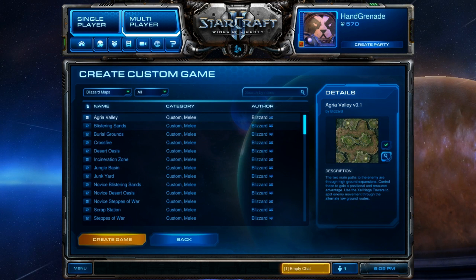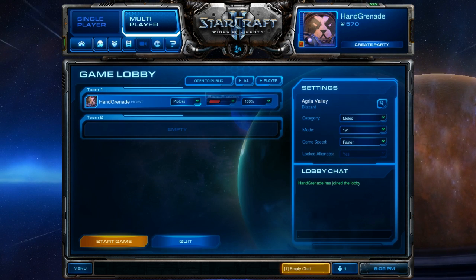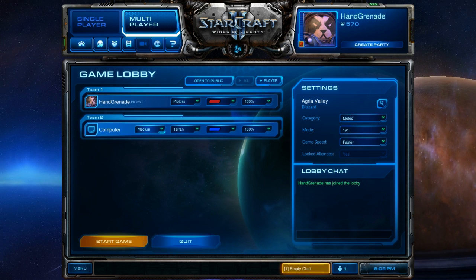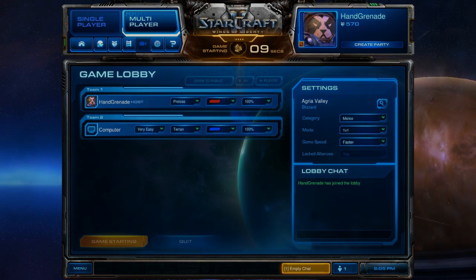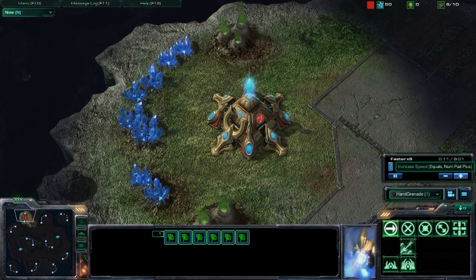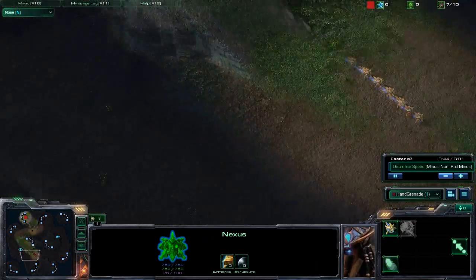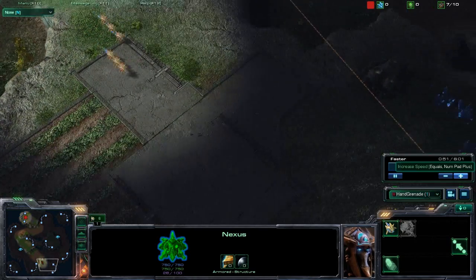I'm going to go create a game, select a 2v2 map, hit Add AI, switch it to very easy — you can see all the settings there — nothing's changed besides very easy, then hit Create Game. Right now I'm using footage from my original video about this topic, but I think it still pertains because this is one of my best videos of it, and I'll explain it a little bit better than I did before.